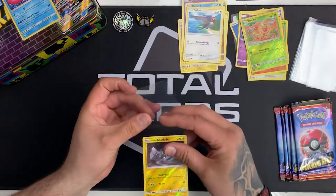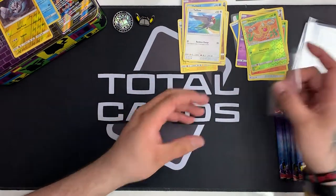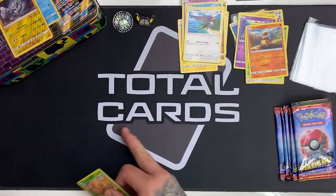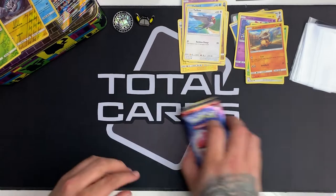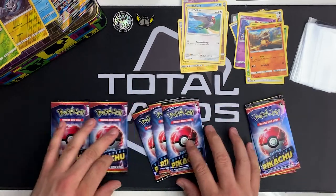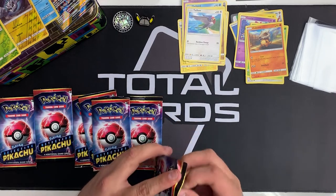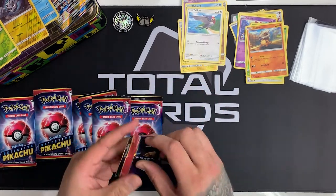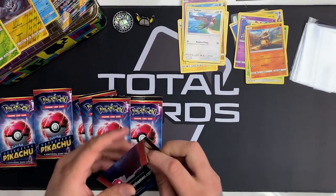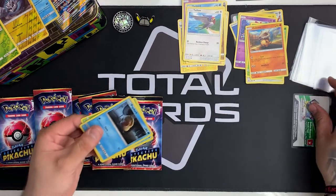Again, all the singles that we pull are on the website. You can find them in the link below — the website is TotalCards.net, as you guys will be familiar with. So onto our seven Detective Pikachu boosters. We'll start with our first pack. For anyone that hasn't seen these, there's four cards in a pack — three of them are like a normal rarity and then there's a special kind of holo foil in the packs.